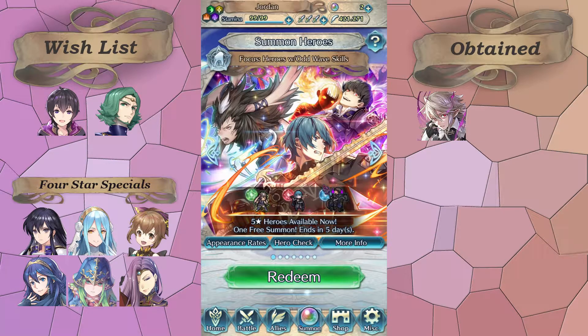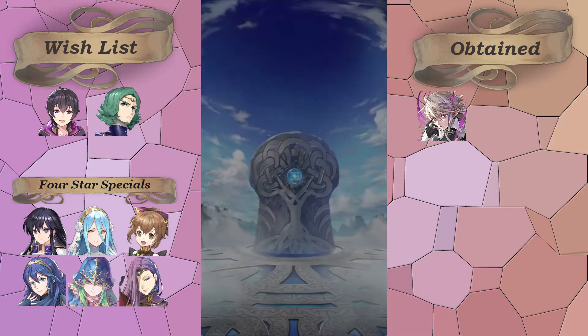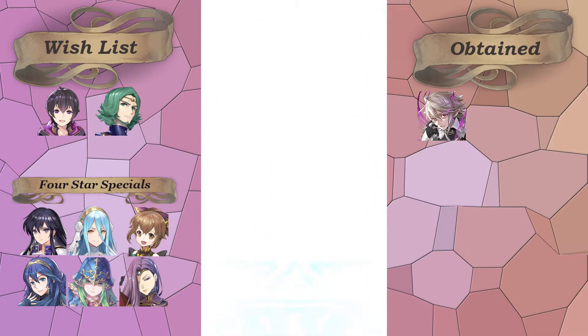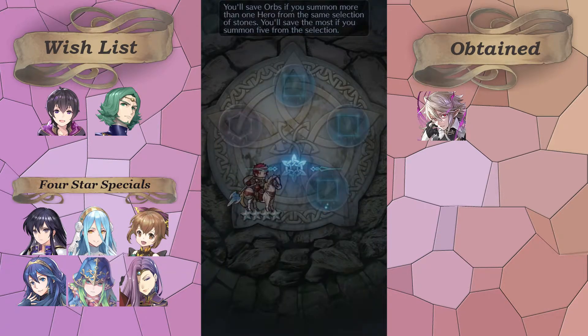Today, getting close to the end of the month, we have the Odd Wave Skills banner. On my free summon I'm probably going to go for Byleth. I guess I'll go for Baku because he's the only focus color. I remember I had this unit at one point when I first started playing but I sent him home, so I've always wanted to get him again. Nope — ew, gross. Toilet lady. Goodbye.